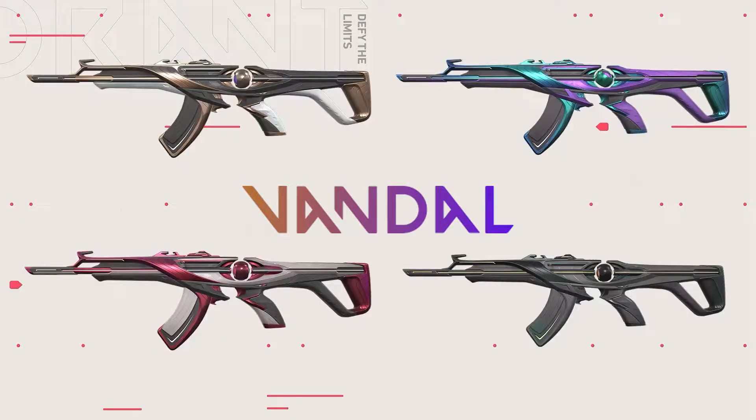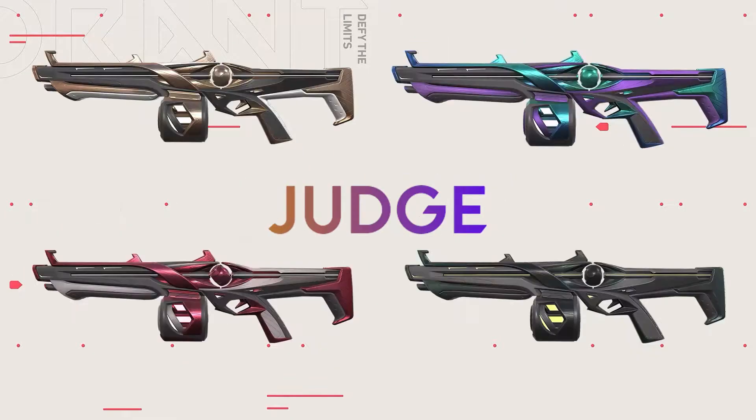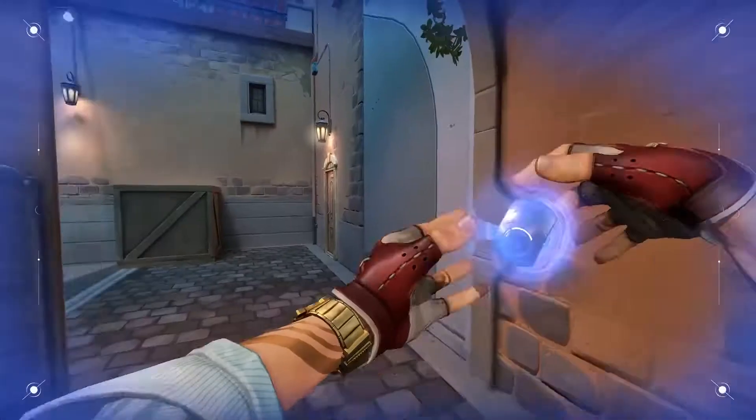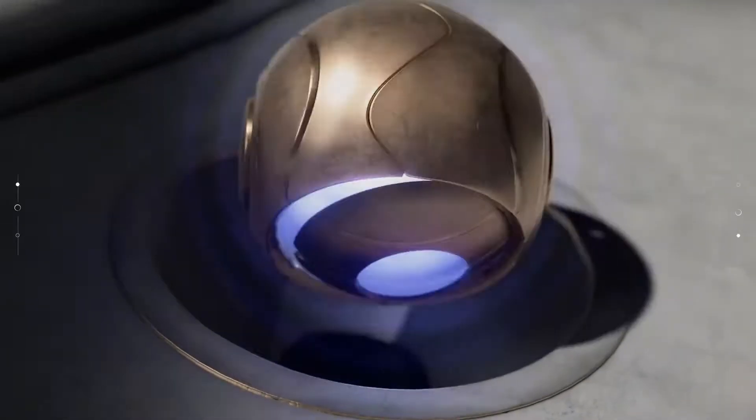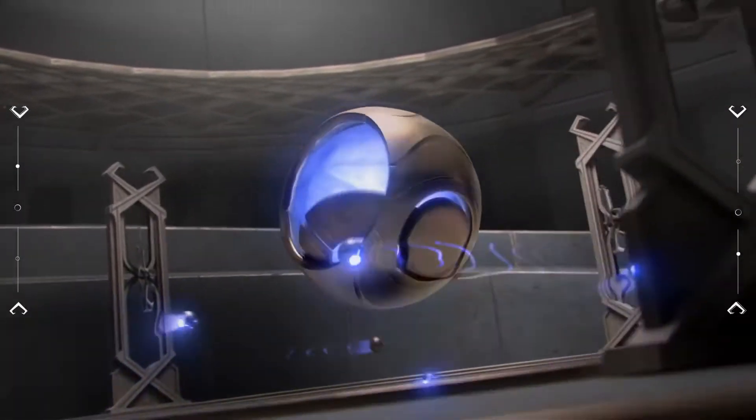In the bundle, we'll get a Vandal, a Phantom, a Sheriff, a Judge, and the melee. The melee in particular is grabbing the most attention as it is one of a kind. The bundle will also have a Spray, a Gun Buddy, and a Player Card.